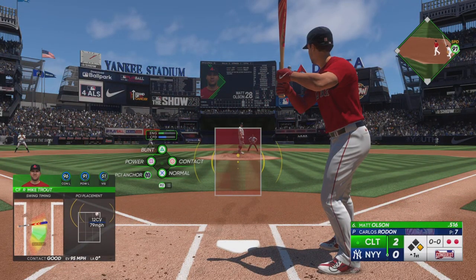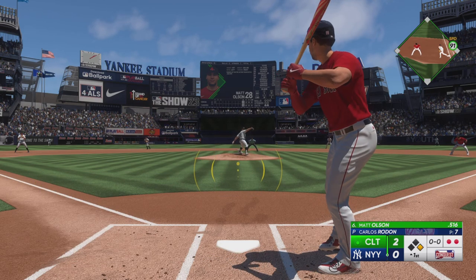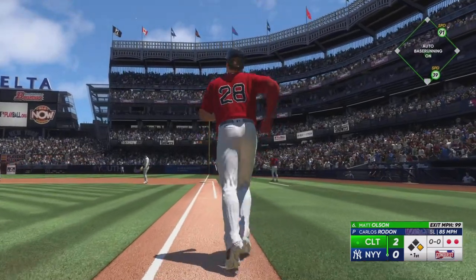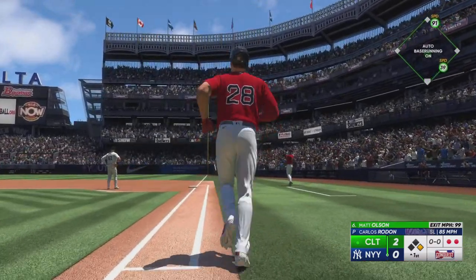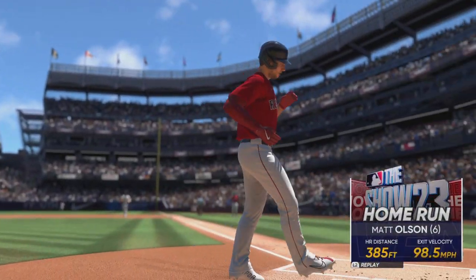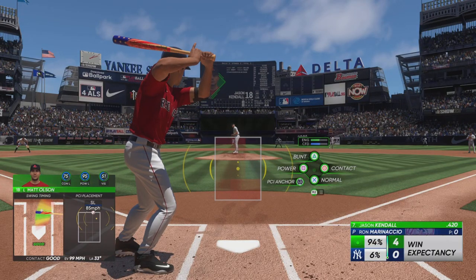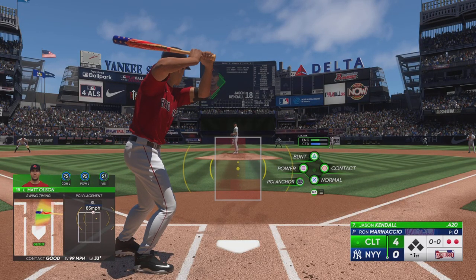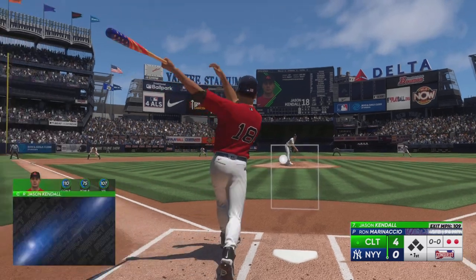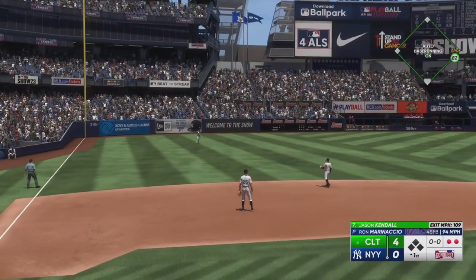Here's Matt Olsen. Drilled in the air, right field, way back there, and that is out of here. Matt Olsen goes deep and they tack on to their lead. It's 4-0. Number 97 gets the ball now, being eased into the game with the bases empty. Next to hit, Jason Kendall — and that's a base hit, and that extends the inning.